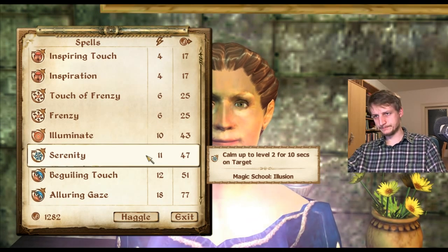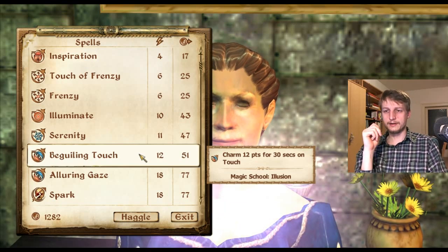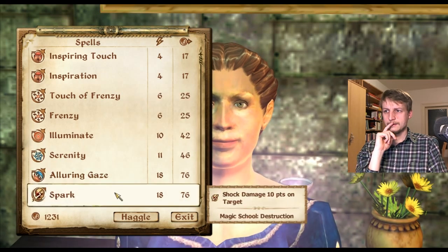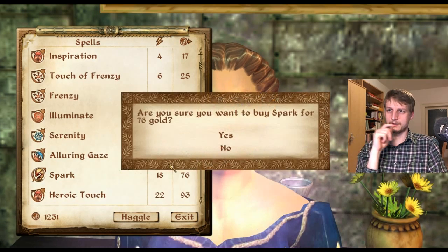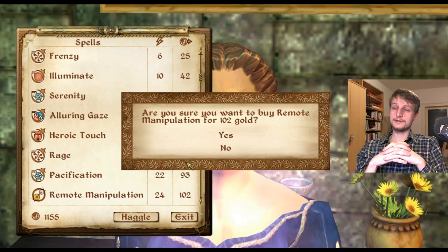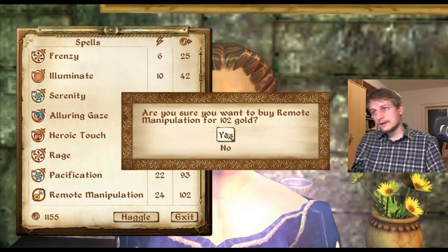OK, maybe this is more useful — charm touch on target, 12 points. I think touch is perfectly enough. Let's haggle. Spark, Spark. I want this, although in Shivering Isles there are no Welkynd stones, but in Cyrodiil there are and we will have some adventures in Cyrodiil inadvertently.